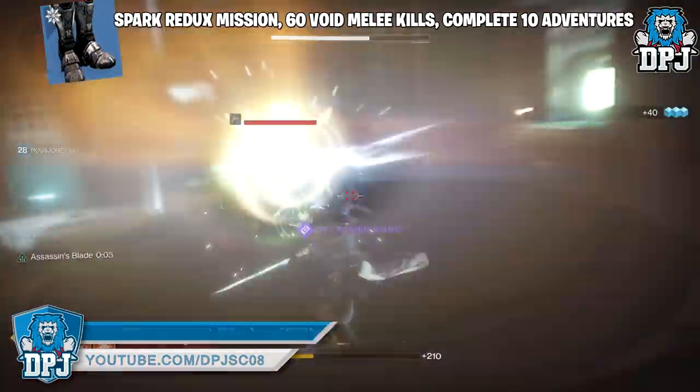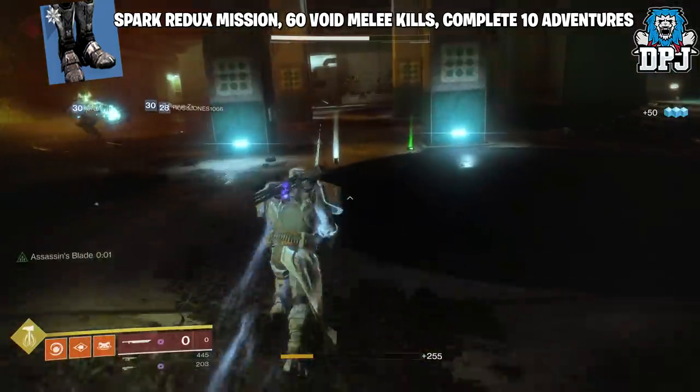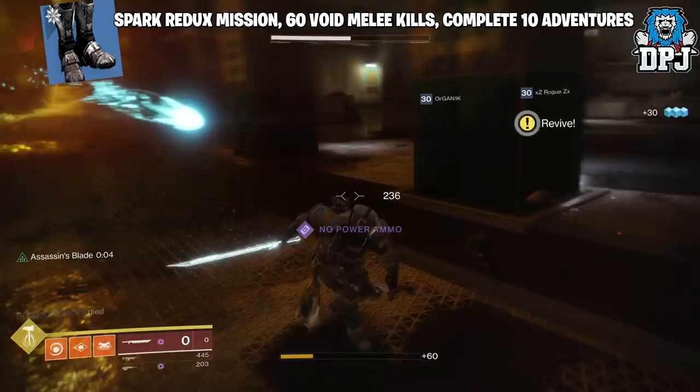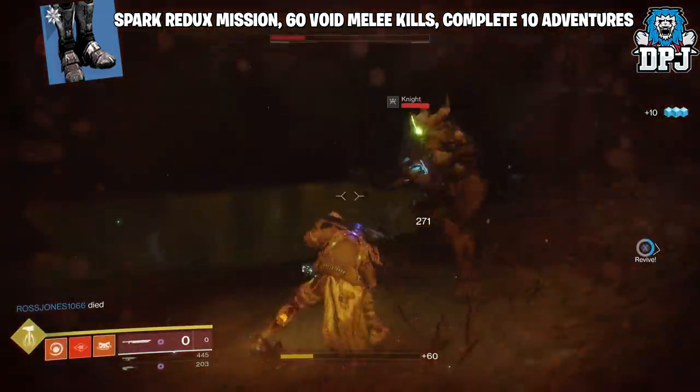For the Titan legs you need to complete the Spark Redux mission, get void melee kills, and complete 10 adventures. The melee kills are best done with an empty void sword — getting kills with the hilt of the sword counts towards this challenge and is the fastest way of doing it.